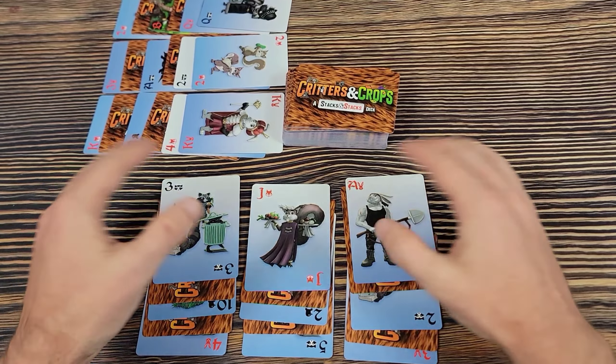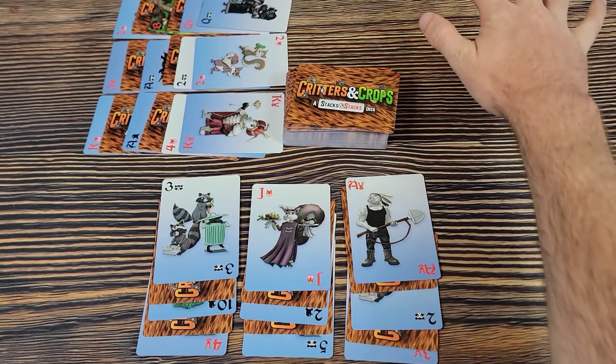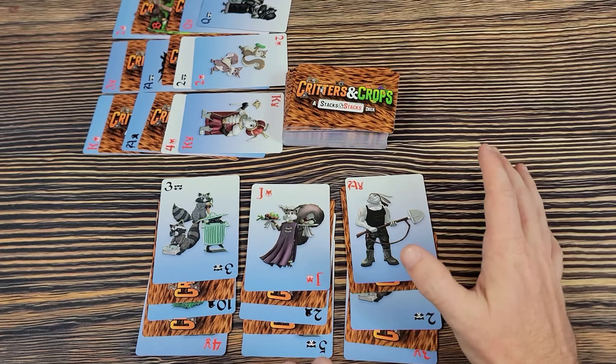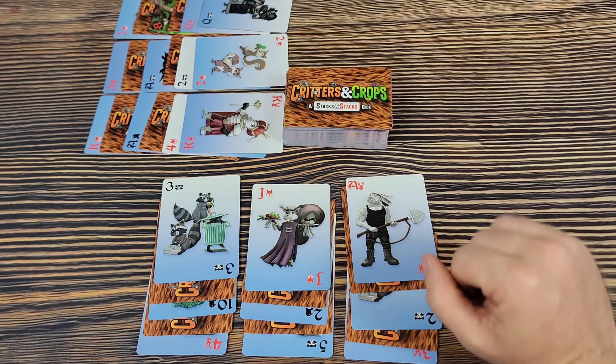A round ends when all the cards in any set of stacks are emptied — whether in front of a player or the neutral set in a two-player game. Alternatively, the round ends if the draw deck runs out, in which case everyone plays one more turn.